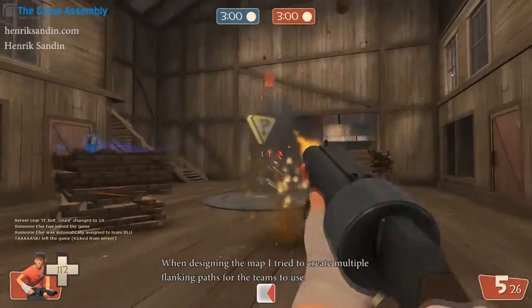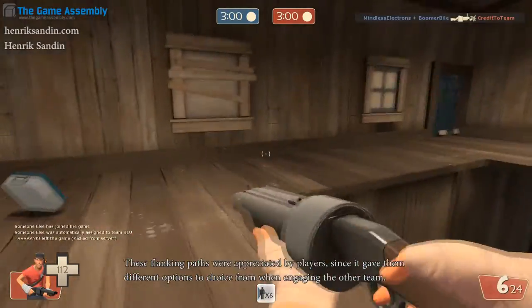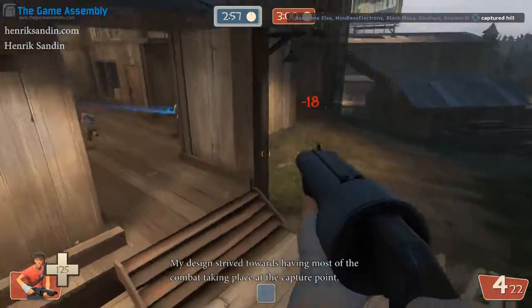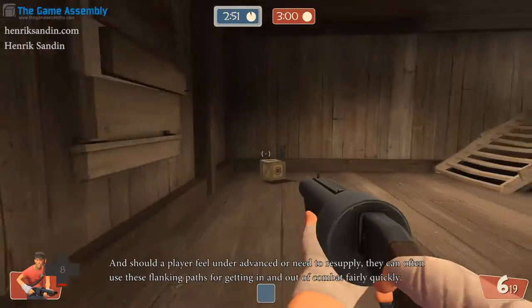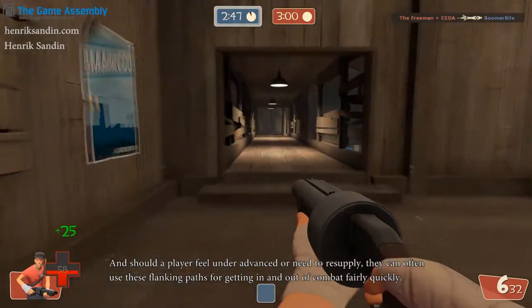When designing the map I tried to create multiple flanking paths for the teams to use. These flanking paths were appreciated by the players, since it gave them different options to choose from when engaging the other team. My design strived towards having most of the combat taking place at the capture point, and should the player feel under-advantaged or need to resupply, they can often use the flanking paths for getting in and out of combat fairly quickly.